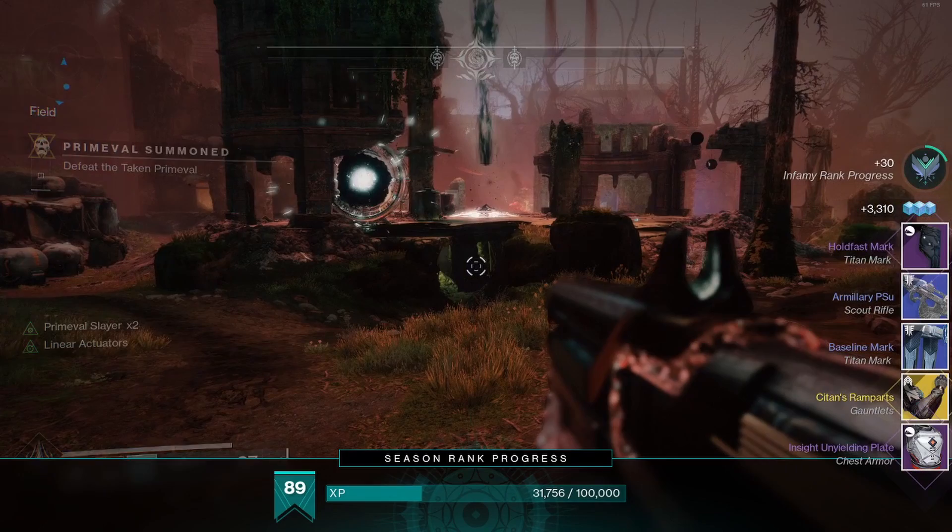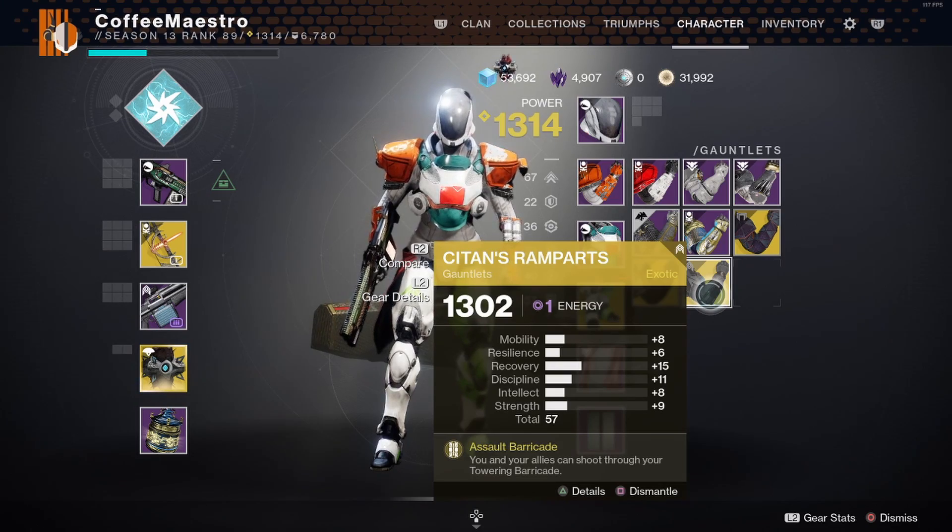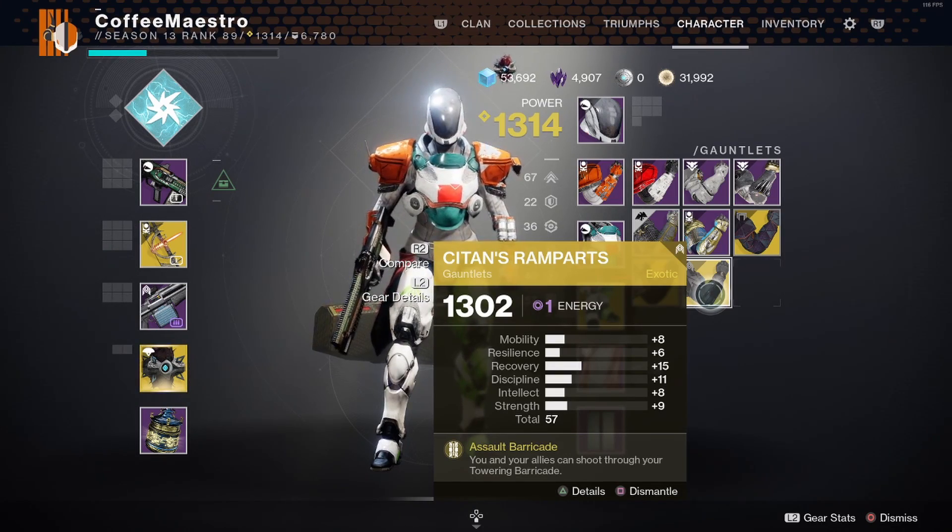I got Sighten's Rampart Exotic on it for the Titan. Armored Barricade is a Towering Barricade — you and your allies can shoot through your towering barricade.